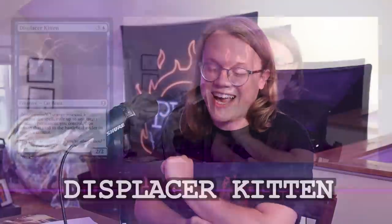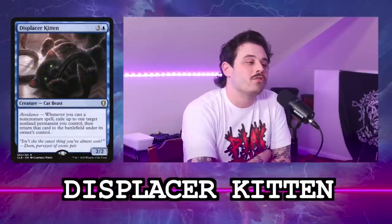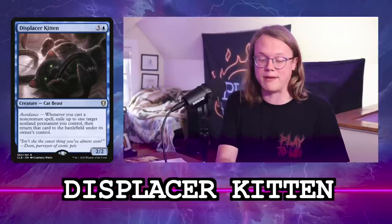It's 6:45. Let's talk about these — I have 35 cards here. We'll see how many we get through. So the first card is Displacer Kitten. Are we going to read what all of these cards do, or are we going to assume that the viewer knows? We could read them.